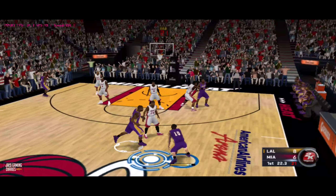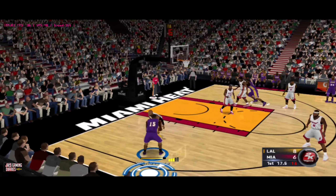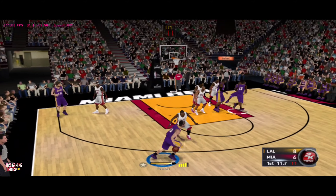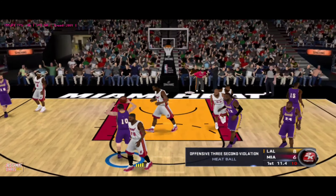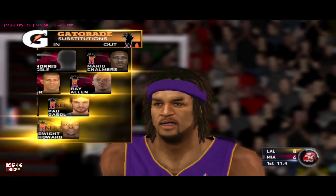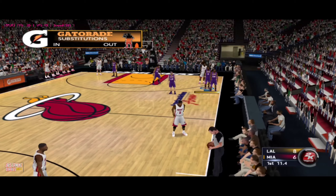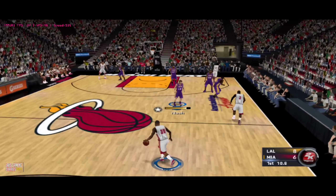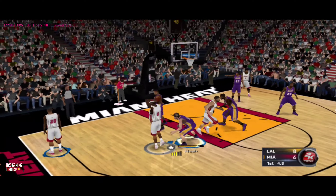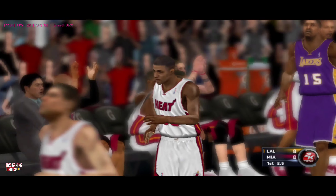Nash gets to Gasol. Number 15, defended by Allen — parked down low and he got the three-second call. Miami has possession, trailing by two. Here's Cole — and it's LeBron picking up the assist. Cole scores!